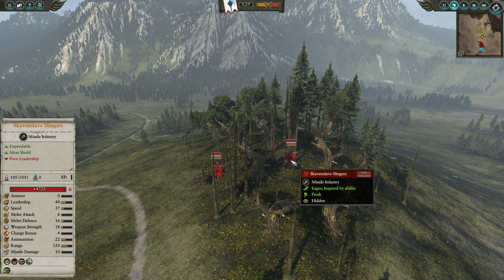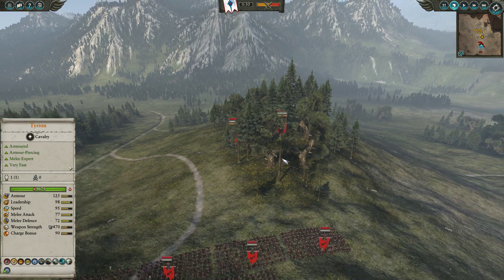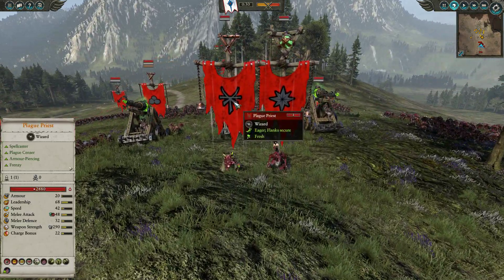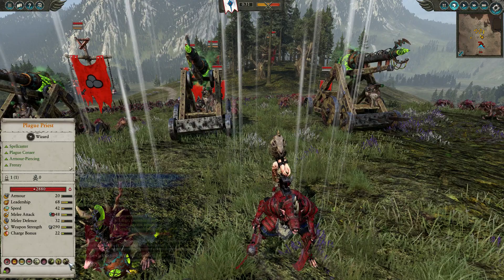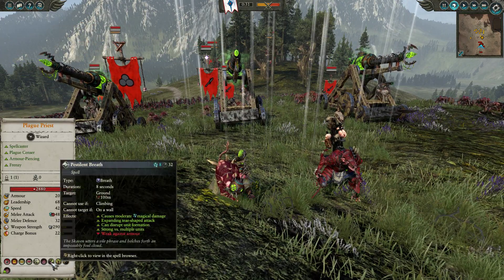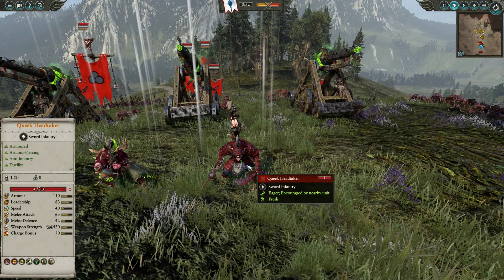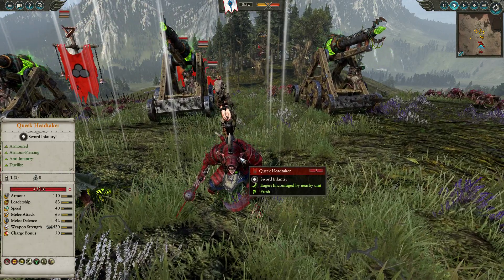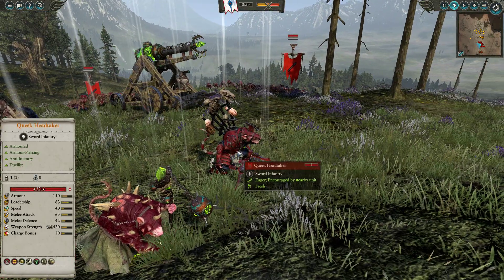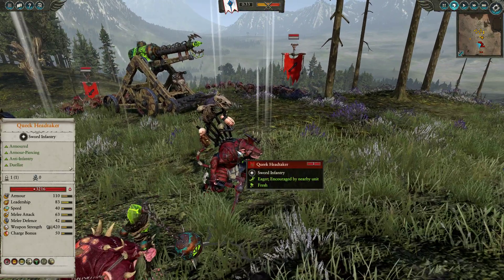In the back he has two units of Skaven Slave Slingers, clearly looking for anyone lurking in the trees trying to sneak up his army. For leadership he has a Plague Priest with Plague, Wither, and Pestilential Breath. For his Lord, he's gone for Queek Headtaker, who I haven't faced too often — normally you see Skrolk or Ikit Claw, but Queek Headtaker is a fantastic duellist. Should be good to see him up against Tyrion.